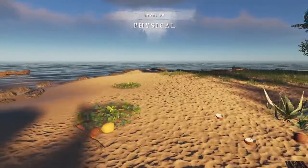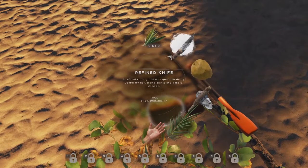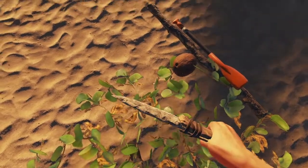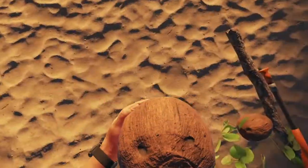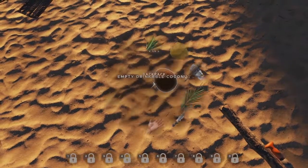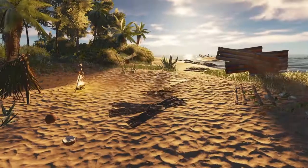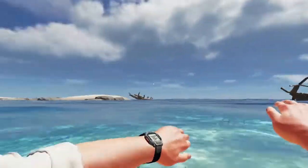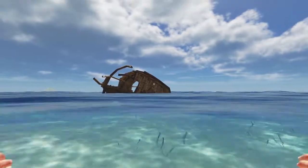Where are the objectives? There's supposed to be objectives over to the top left hand side. Where's my weapon? Need some more water. Drinkable coconut. Oh yeah, that's so good. Alright. Our water is pretty good. It's time for us to go exploring around the islands and our immediate vicinity. Let's see what we can do, see what we can find.